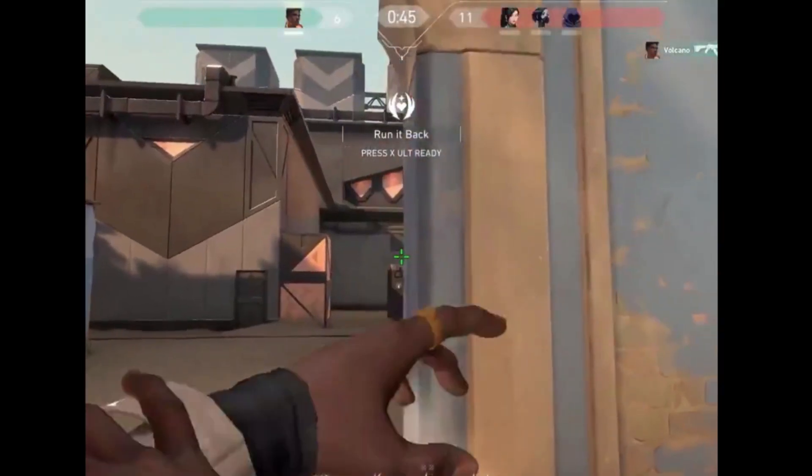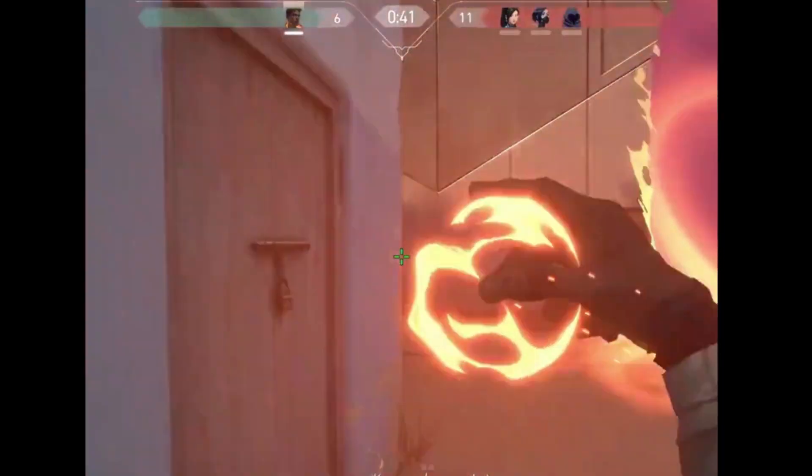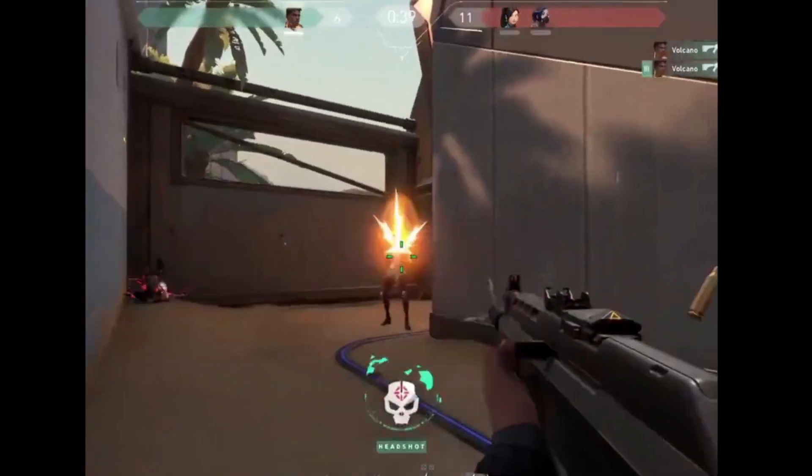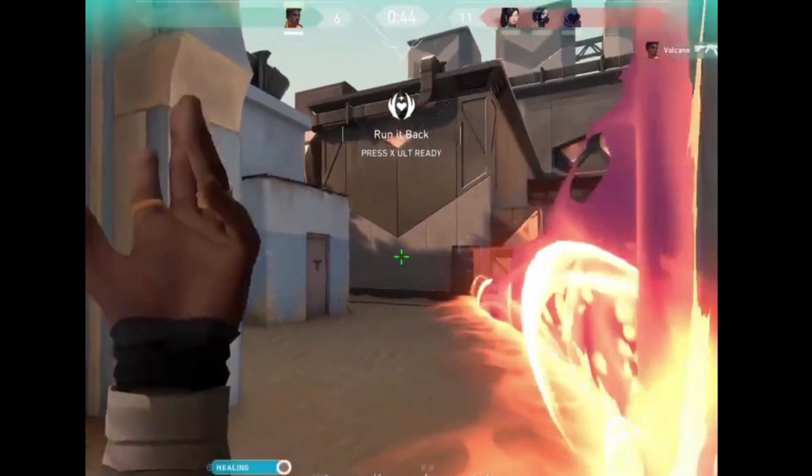It appears that we also get an updated visual for Blaze, which is Phoenix's wall ability that obscures vision. It looks like it's a bit different from the video that was posted earlier this week, which also showed the same wall.